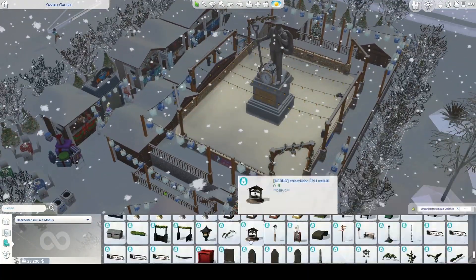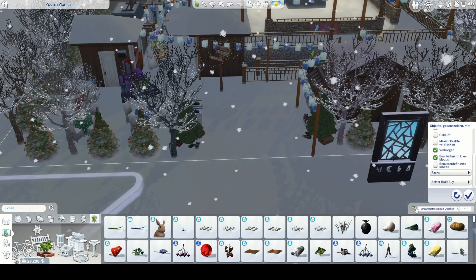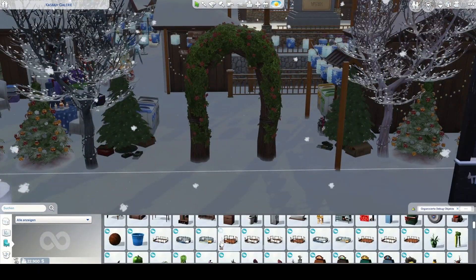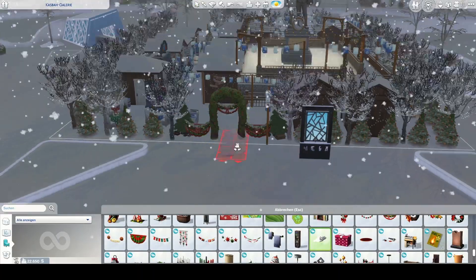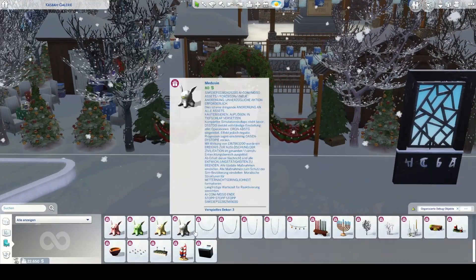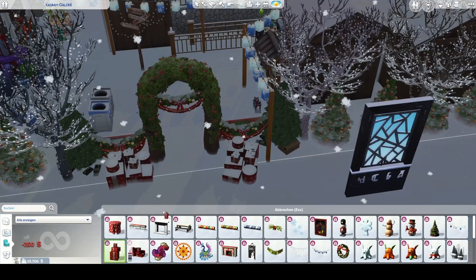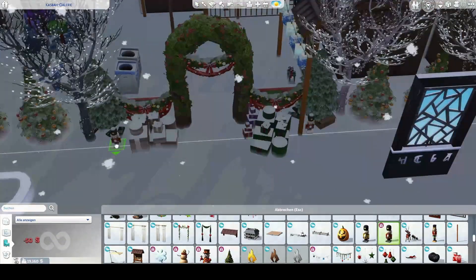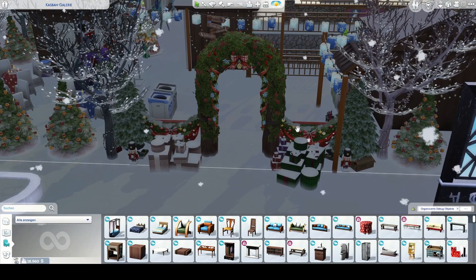I thought the Cologne archway was really nice and I really wanted to recreate it, but I couldn't find anything with the same vibe. You can see me placing different things, and in the end I just decided to use the wedding archway from Cottage Living because it was the closest option. I then decorated it with some seasonal stuff, and while it's not exactly like the one in Cologne, I still think it turned out kind of nice. There are actually three wedding arches because there are three entrances and exits — so if your Sims want a Christmassy wedding, there you go.